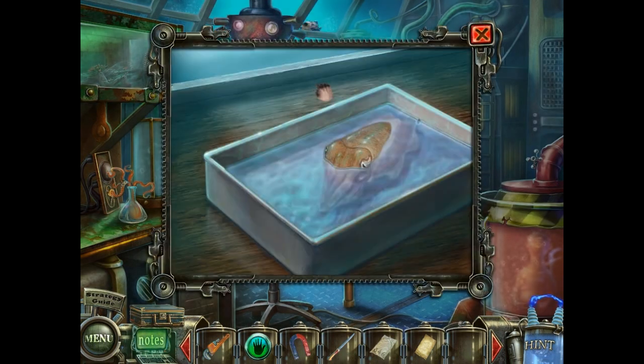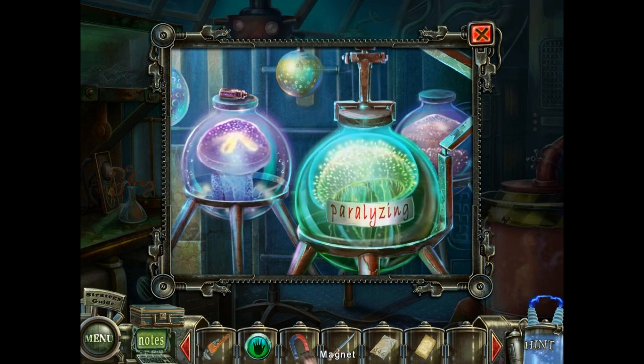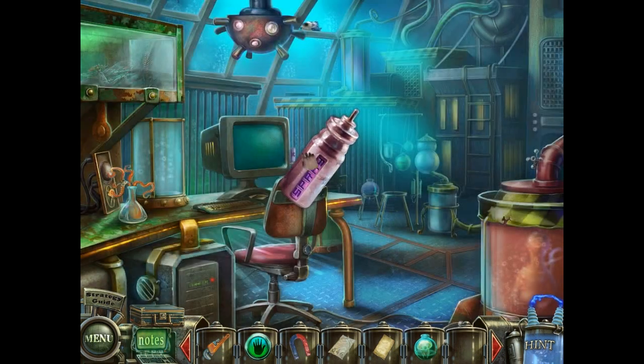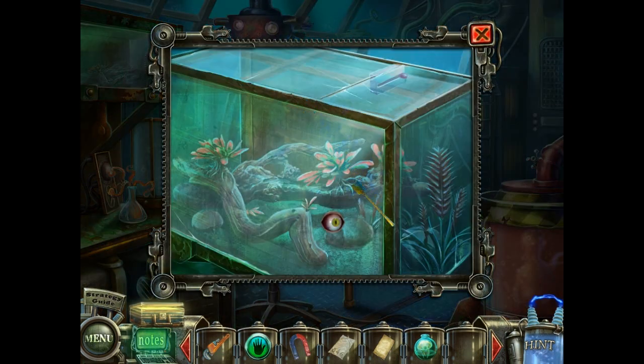We need those tentacles. We have some ink here. A paralyzing jellyfish — I could use that. Use the wrench. Use the saw. Now we have a paralyzing jellyfish, and whatever that is — a fly swatter.